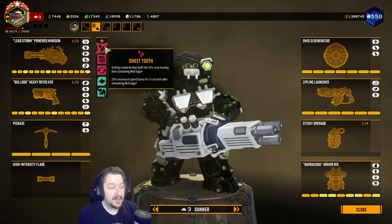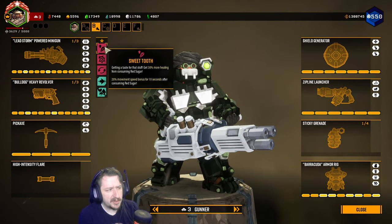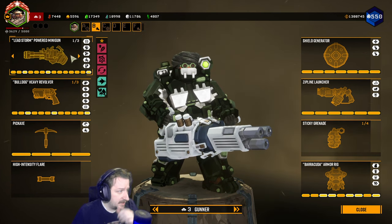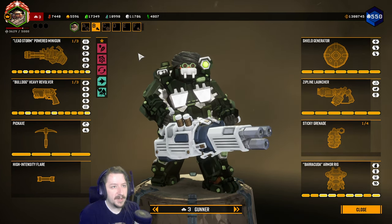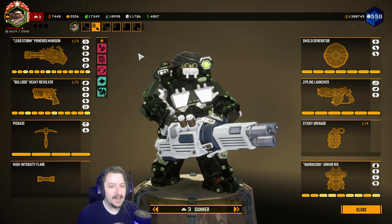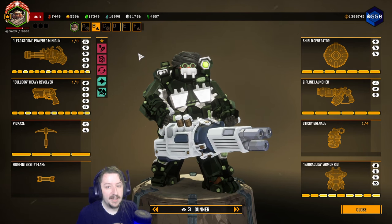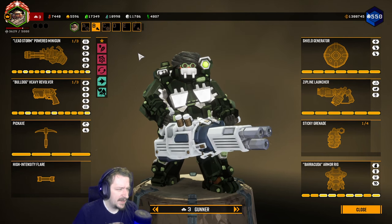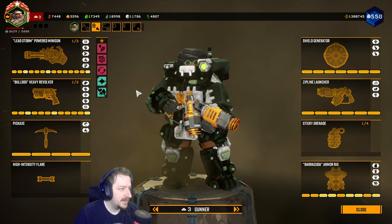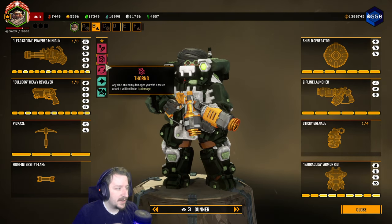For passive perks, we have Sweet Tooth — this gives us more healing from red sugar as well as bonus movement speed when we take red sugar. Mostly it's for the extra healing. Gunner with the minigun doesn't need Born Ready. I would recommend taking Born Ready over Sweet Tooth in any of the other builds though — if you're using the Hurricane or the Autocannon, because they do take a long time to reload. With the minigun, we don't have to worry about reloading, but it can also be useful anyway because it will reload your revolver and reload your zipline launcher. Thorns helps keep little things off us — it's not entirely necessary with gunner, but this is probably the build where it's the most necessary compared to the others because the Hurricane and Autocannon have really good crowd control.